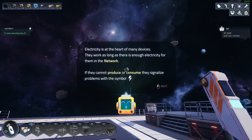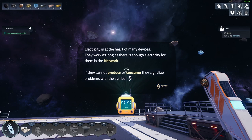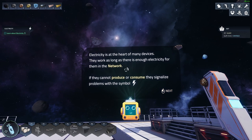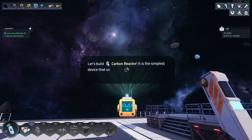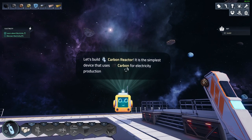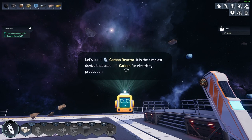Electricity is at the heart of many devices — they work as long as there is enough electricity in the network. If they cannot produce or consume electricity, they signalize problems with a symbol. Let's build a carbon reactor — it's the simplest device that uses carbon for electricity.